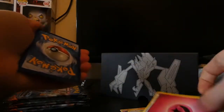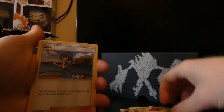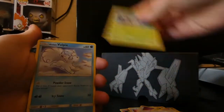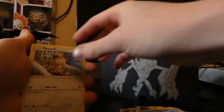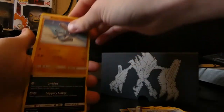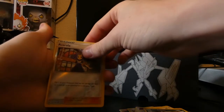Get rid of the energy, go straight into it. We've got a Gloom, Seviper, Lana, Wingull, a nice Alolan Vulpix to go with the Alolan Ninetales, a Meowth, a Raichu, Grimer, a reverse Acerola.